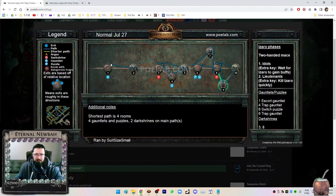After doing the Labyrinth six or seven times, you're going to see that all layouts are basically equal. It's not much of a labyrinth. But you have extra things in each room, which are dark shrines, gauntlets, and puzzles.